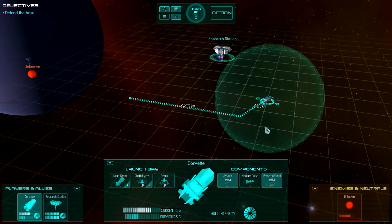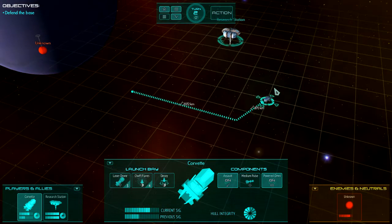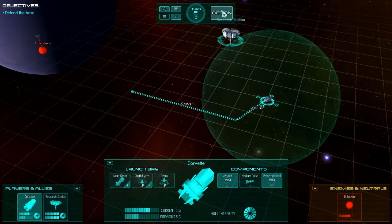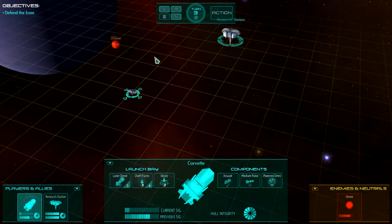We'll turn on the powered omni sensor. There's a trade-off with turning on active sensors, which I'll explain in a bit. The sensor shell you can see is related to how powerful your sensors are — the bigger the shell, the more powerful. Think of the shell size as the distance within which nothing can hide from you. Let's click Action and move towards it. Now we know it's a drone.